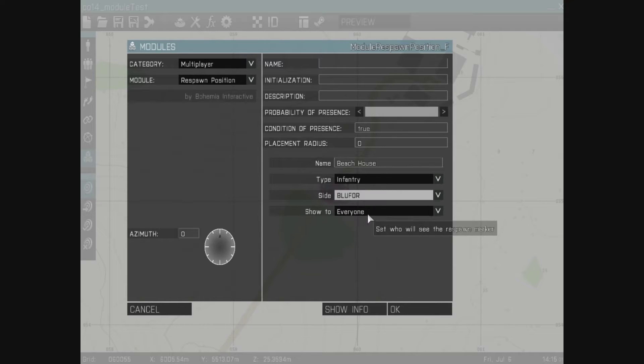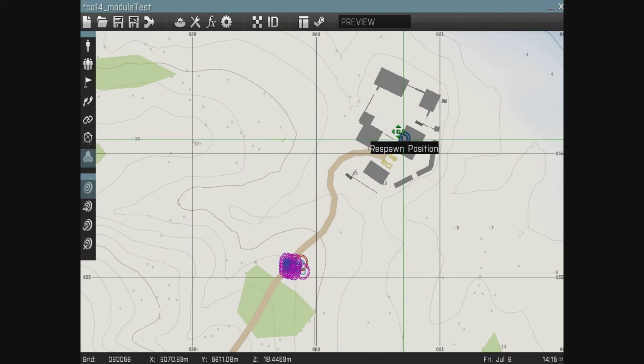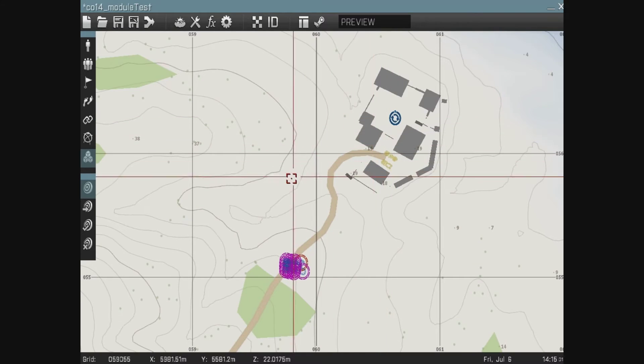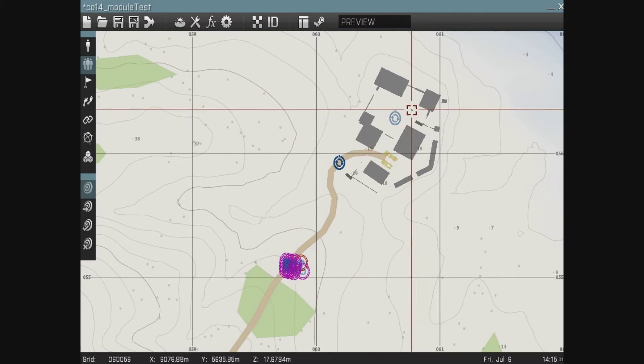It's going to be available to Blue for and only shown to anybody on the side of Blue for. I simply place that where I want that respawn point to be. Let's create another one — another multiplayer respawn position — and call this one 'Beach Road'. Same deal; ungroup modules when you place them.